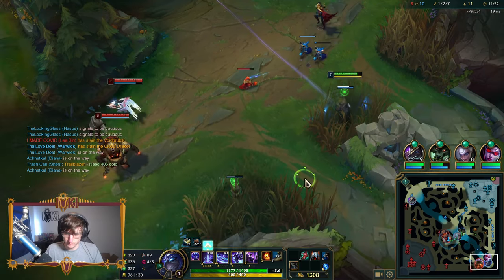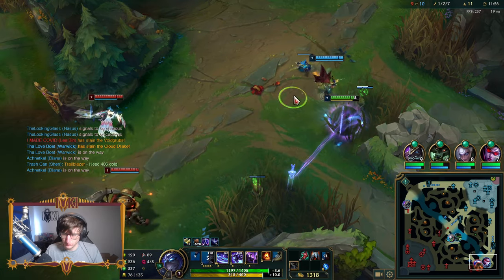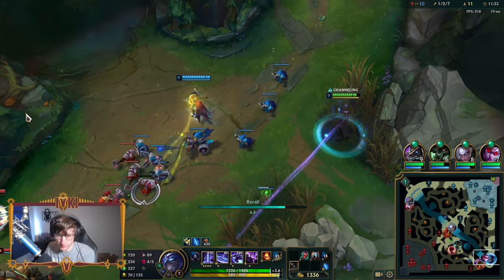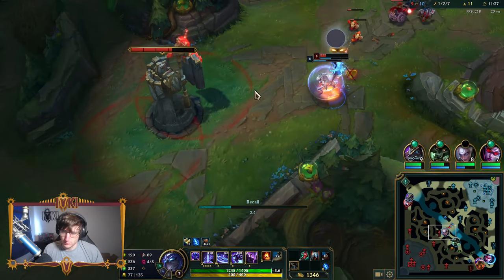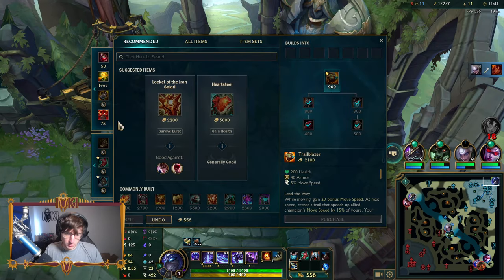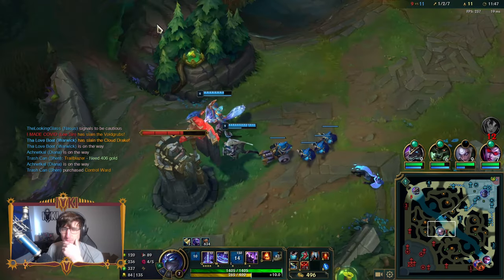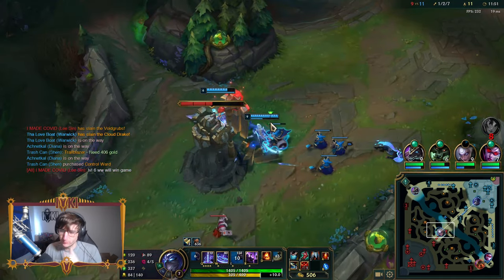One thing that's maybe not obvious on Shen support is that it's maybe better to roam by moving, and then ultimate back to your lane. I think you could be roaming right now since the lane is quite passive. The only reason I wasn't roaming — because I'm a very roam-heavy player typically — is Ashe and Nautilus have so much lockdown. But you're right, I could roam. And then you're giving solo experience to Vayne, which is quite nice.